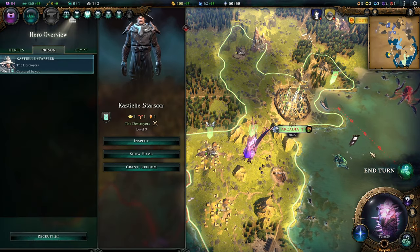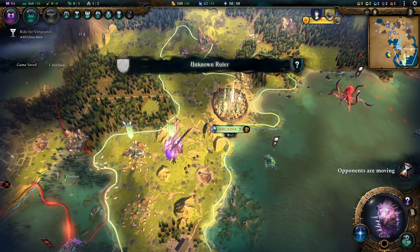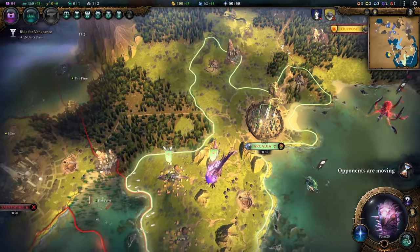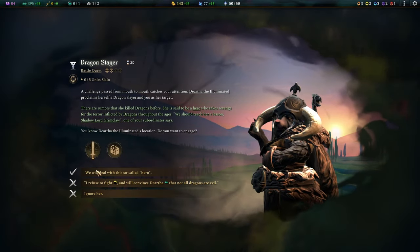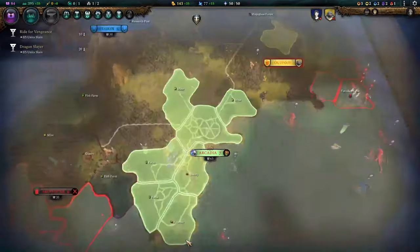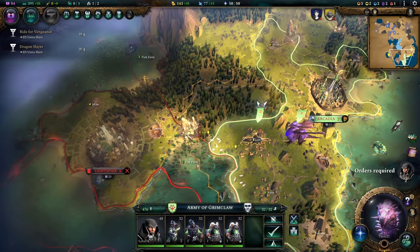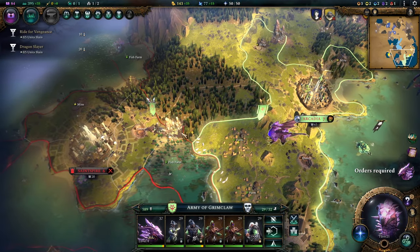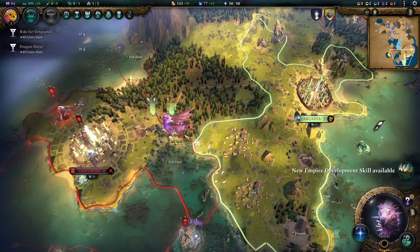We got our first captured hero — and that pretty much is for me what we do in the early game. The Mole Men declare war on me as well. Chosen Destroyers is such a wacky build — everybody hates you, everybody wants to kill you.